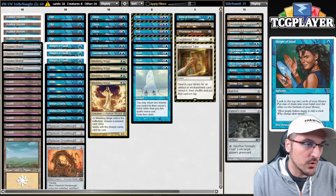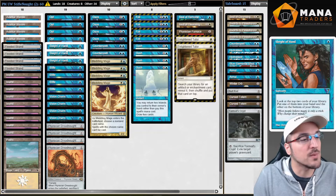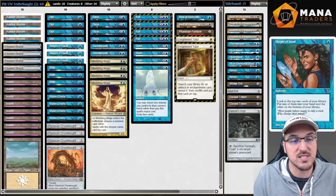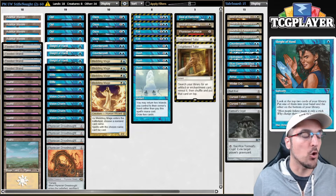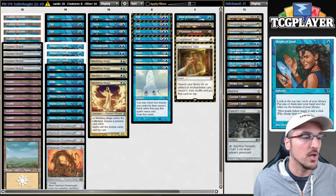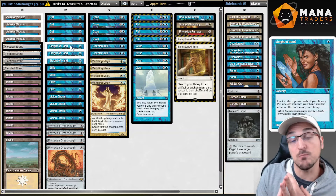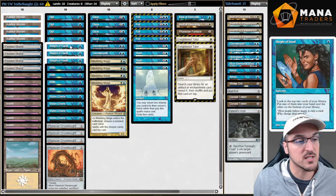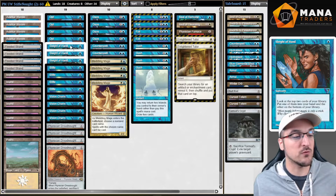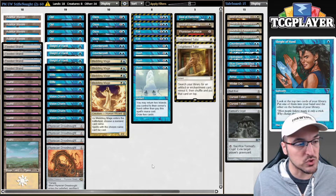I think the cantrips that the Mono Blue Dreadnought deck plays are pretty bad overall — obviously because of how the format is set up. Brainstorm is banned because we don't want Premodern to be Legacy 2.0. The actual cantrips available are Sleight of Hand, Portent, and Impulse. I am not a fan of Impulse — cantriping for 2 mana is awful and it doesn't help you hit land drops.